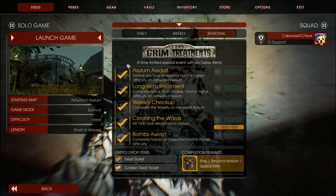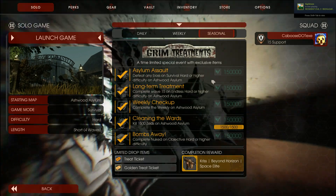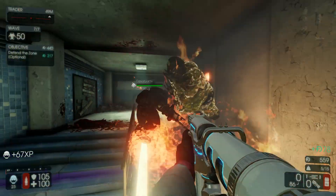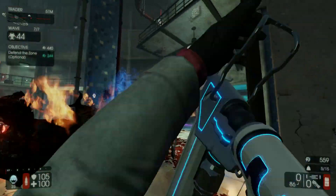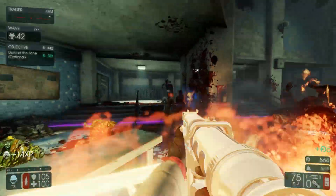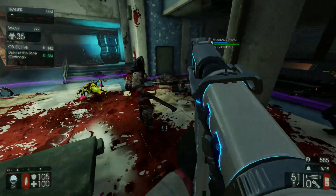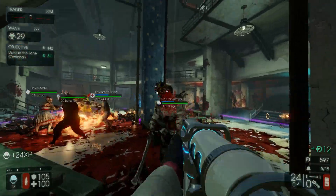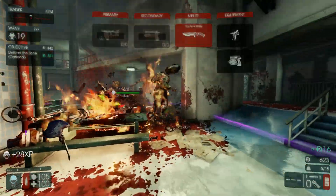Starting at the top of our seasonal list we have Ashwood Assault - beat a boss on survival game mode with difficulty set to hard or higher on the new level. The standard ground objectives now behave differently: instead of requiring players to stand inside and outnumber the Zeds, players are now rewarded based on how many Zeds they kill while standing inside the zone. The Zed doesn't have to be in the zone but the player does, and there's a limit to how much you can get.